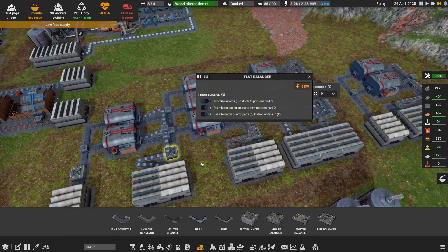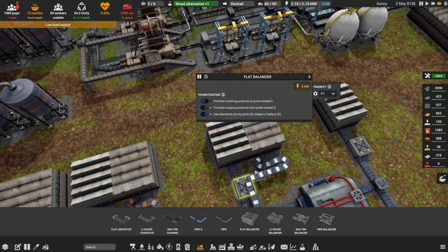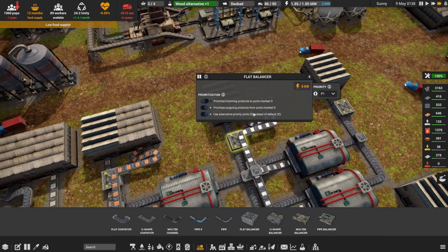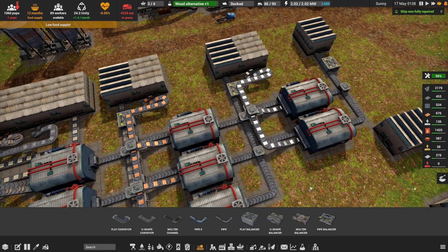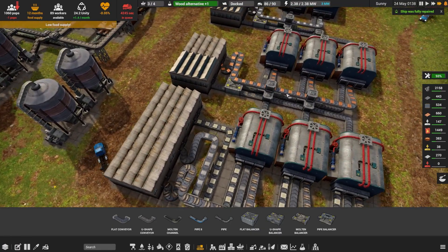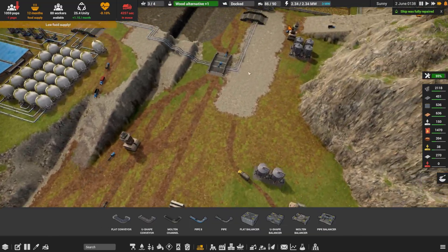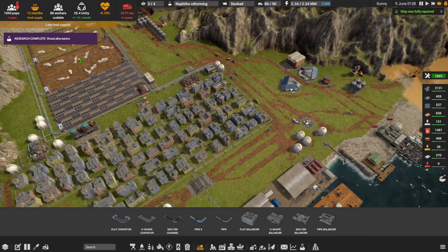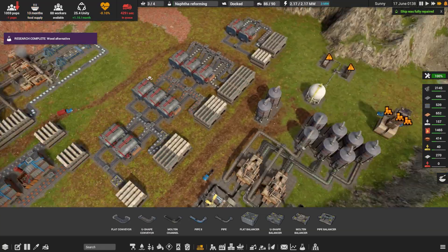That does pose some issues. It looks like we are prioritizing into the back there. I could remove the prioritize and allow it to just go out, and do the same over here — just for the time being, let's split them up and get everything on the move. We are almost done with wood alternatives, which is going to be absolutely marvellous. Like I said, that is going to end up saving us diesel in a lot of different directions.